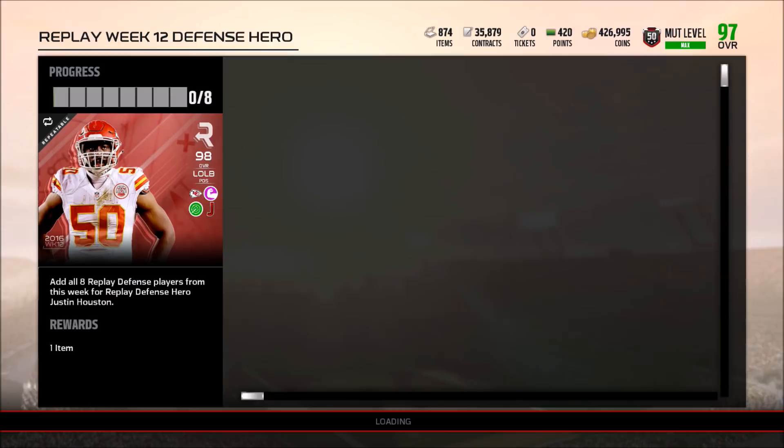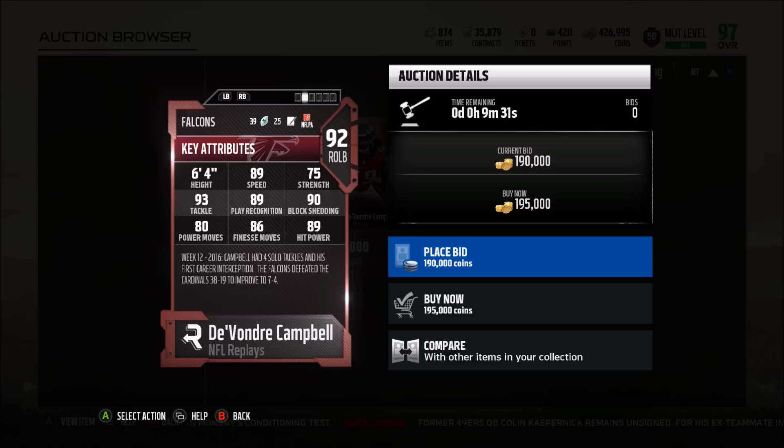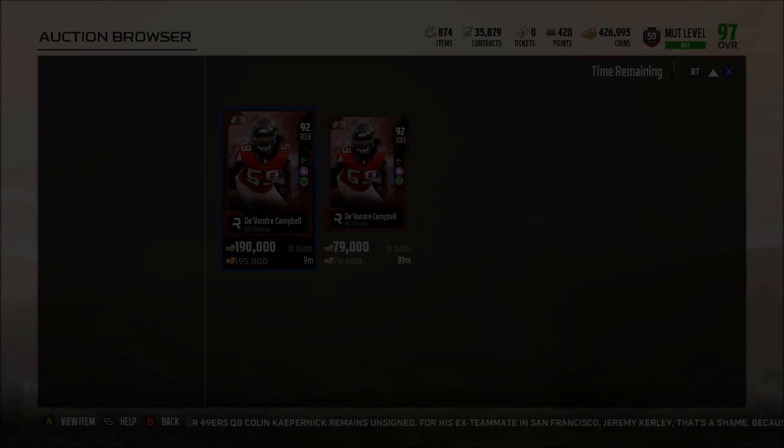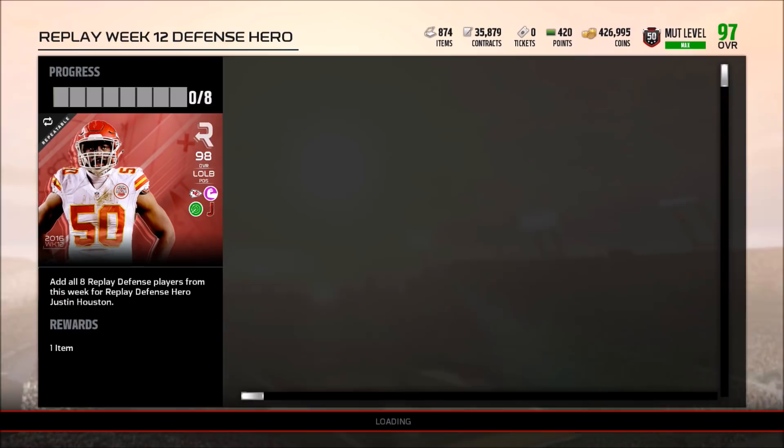Let's take a look at Von Dre Campbell, who I believe is in like his second year. He has 89 speed, 86 finesse move, 90 block shedding, 89 hit power, and 93 tackle. I'm going to imagine he's a 4-3 guy. His zone is only an 82 — so really nothing impressive. 86 finesse movement, doesn't even have 91 zone or close to 90 zone — definitely not a very good card.